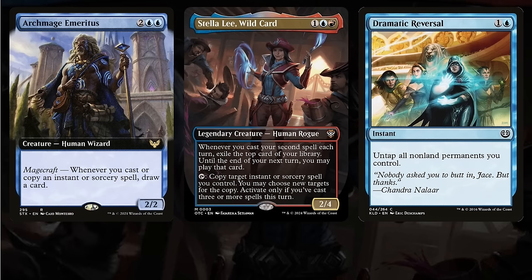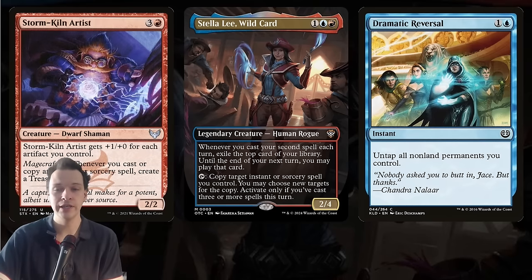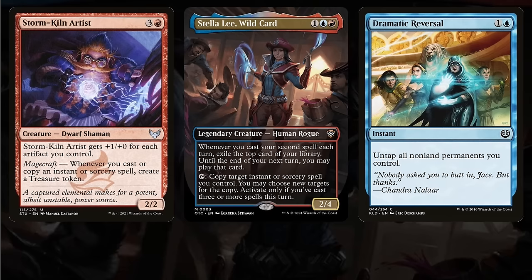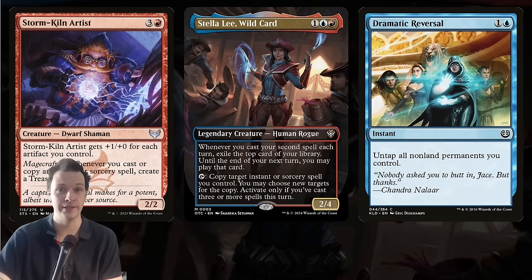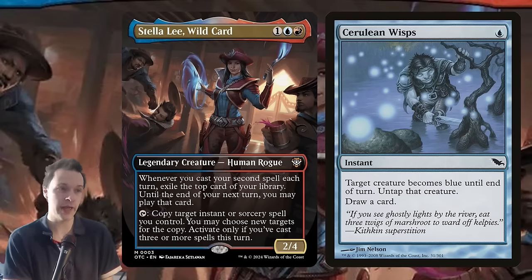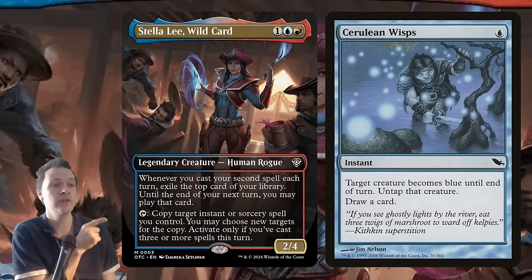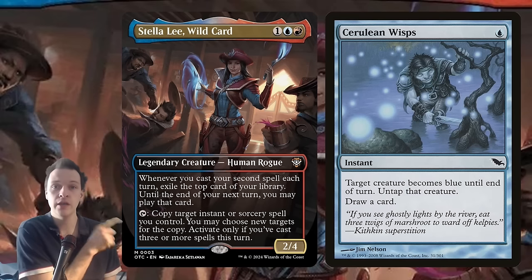If you have something like Archmage Emeritus with its Magecraft ability — whenever you cast or copy an instant or sorcery, draw a card — even though you're making a copy, you're still generating card draw. Storm Kiln Artist works similarly, making infinite treasures. But there are optional variants to Dramatic Reversal that are actually better, though a little stranger. Grueling Wisp reads: target creature becomes blue until end of turn, untap that creature and draw a card. This untaps Stella Lee Wild Card so you can activate her again to copy that instant and draw a card in the process.